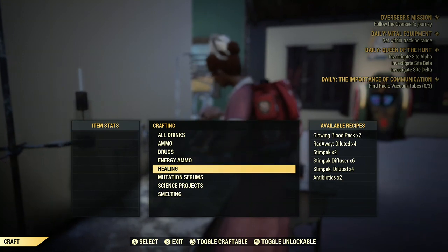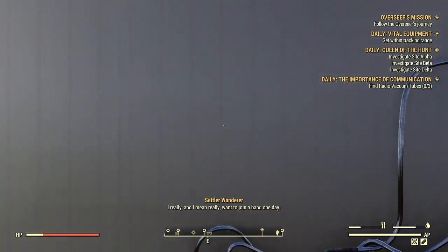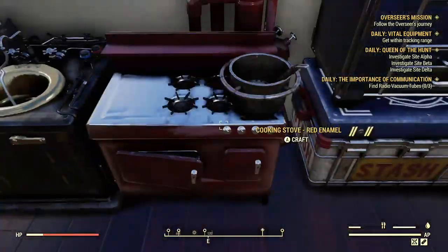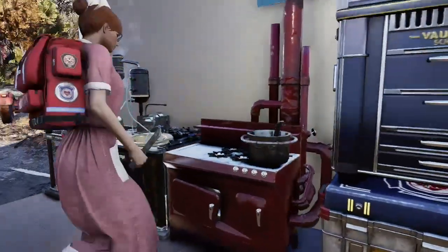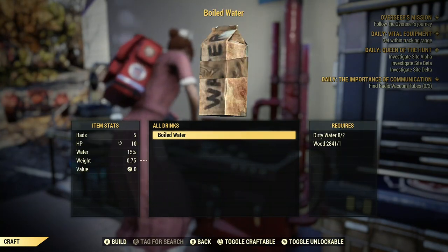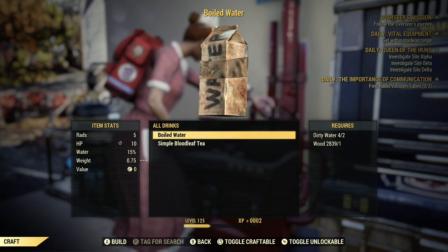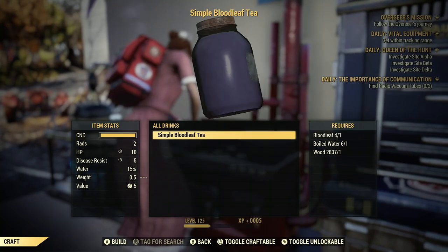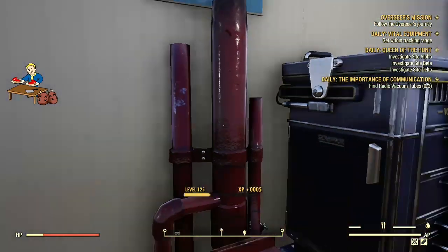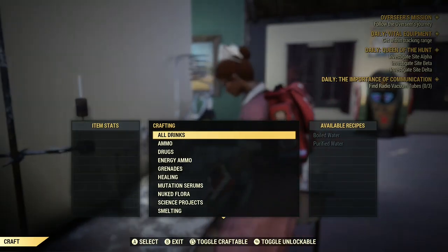So let's make some disease cures — they'll be under Healing. I forgot to make boiled water, so we'll do that first. Now we'll make some disease cures.